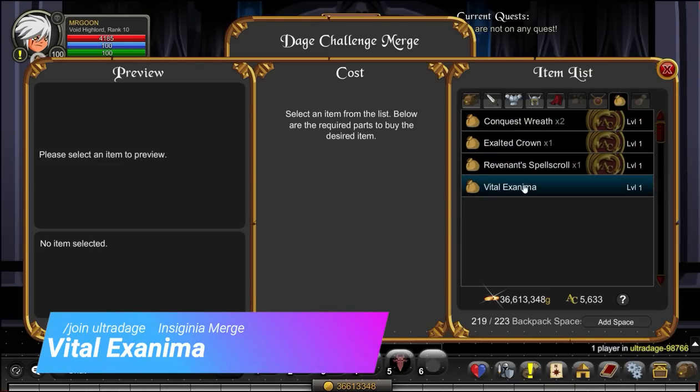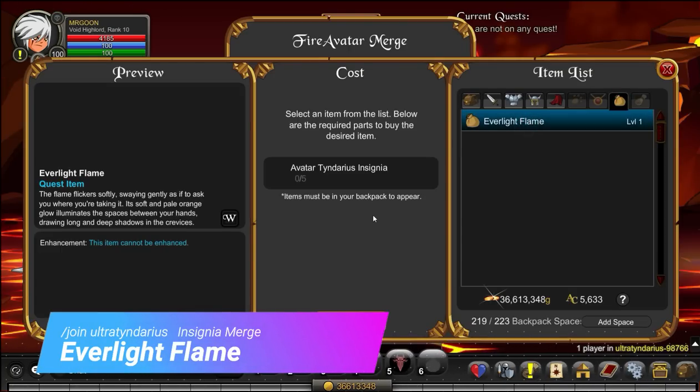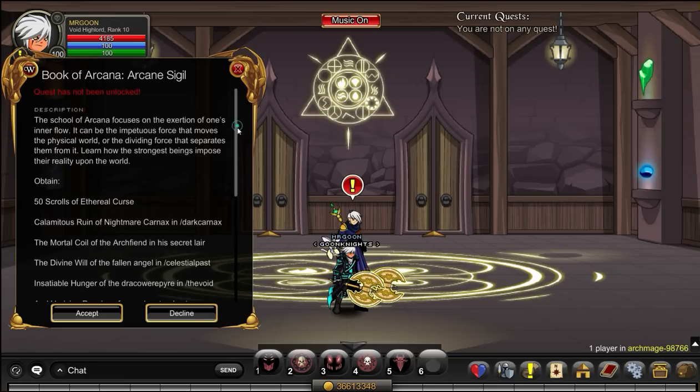Vital Examiner is from Join Ultra Dage, and you will need to use some Insignias for that. The same applies at Join Ultra Tindarus for your Everlight Flame — just go through and hopefully you've got some of those stacked up from the past so you can quickly grab those items.